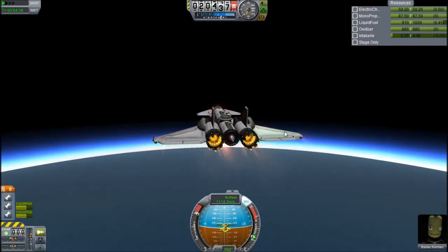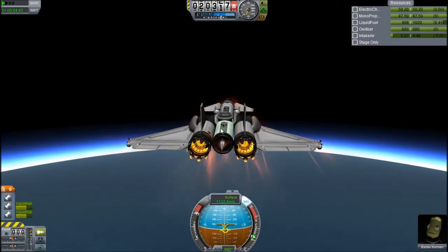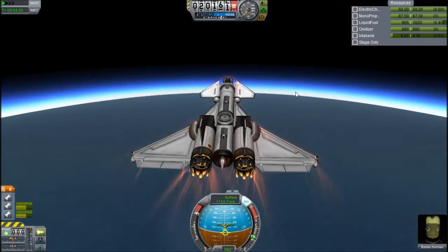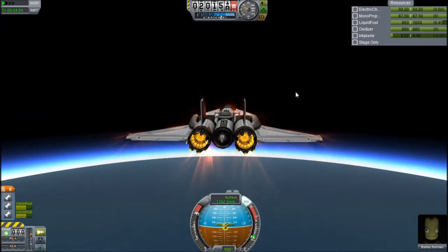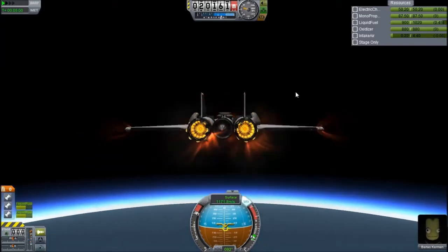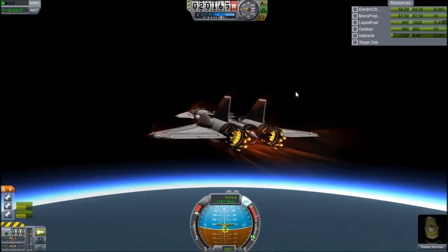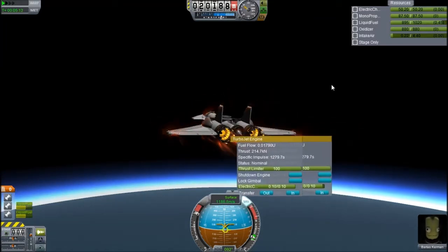I need to pull up a little bit more because I don't want to be dropping — that'll ruin my chance of getting to orbit. I am carrying way too much fuel, but that means it has a huge cross-range while returning. I'm going to start watching the thrust on both engines; when it starts properly dropping off I'll switch over. It's nice not having to do that with the Rapier engine.